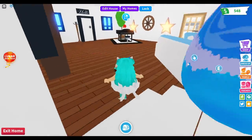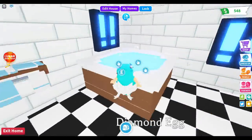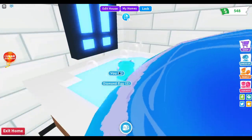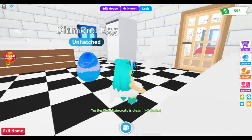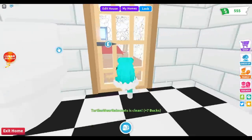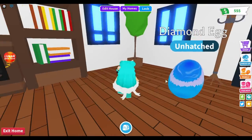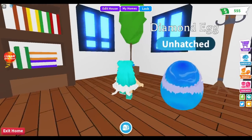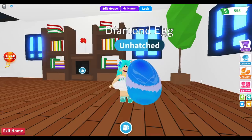Let me take a shower while I wait for my egg to tell me what it wants. Okay, I'm nice and clean. Diamond egg, I need you to hatch. I love that color — it is so pretty. This one is a lot prettier than the golden egg, just because it's blue, and blue is like my favorite color.